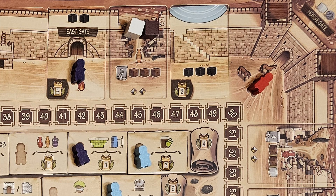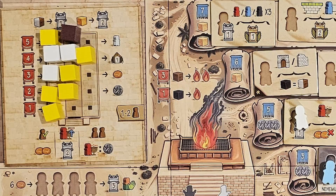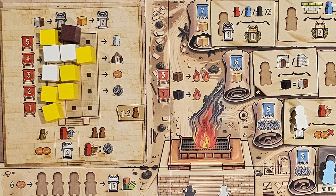The next one I want to talk about is Ezra and Nehemiah. I got two plays of this in August and I'm giving it a tentative rating of 8 out of 10. There is a lot going on — it's a pretty heavy game with so many different things to focus on. One of the main tasks is building the walls, as in the biblical story of Ezra and Nehemiah. Before you can build a wall you have to clear rubble, and when you clear it you get those materials to your personal supply. You can then use those materials to place walls around Jerusalem.